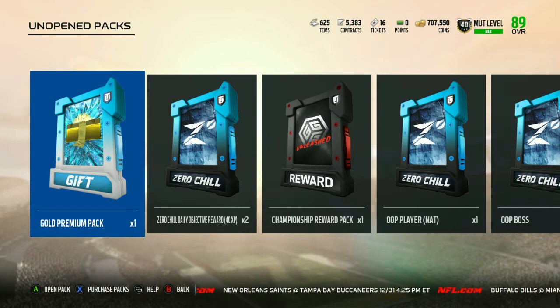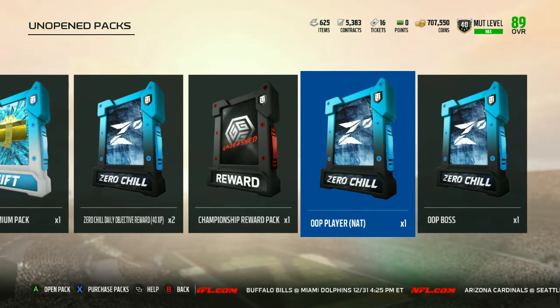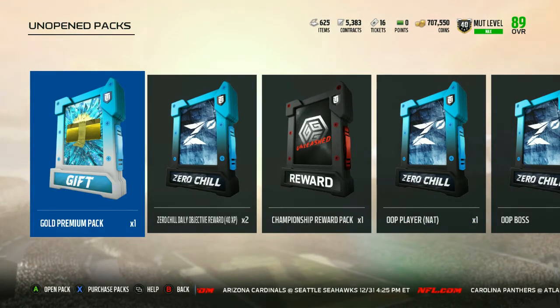What's going on everybody, ApexPierre here, and welcome back to another Madden 18 Ultimate Team video. Today we have some packs — a gold premium pack, two quick sells, our gauntlet championship reward pack, an out of position player, and an out of position boss. Let's get right to it.